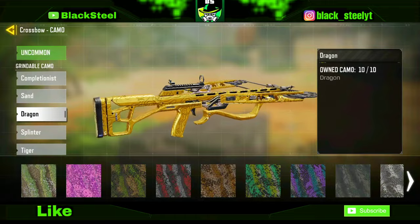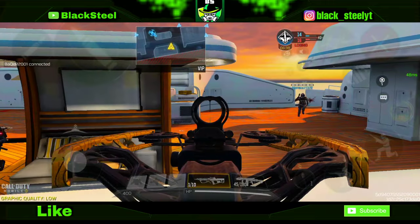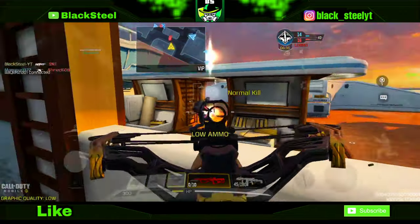First, if you don't know, you need to unlock all the grindable camos to unlock the gold camo, and I'm going to tell you how to get each of these grind camos fast.